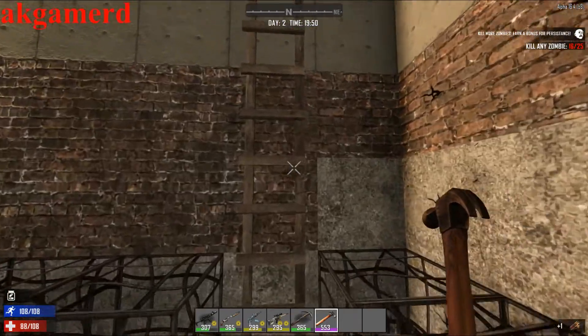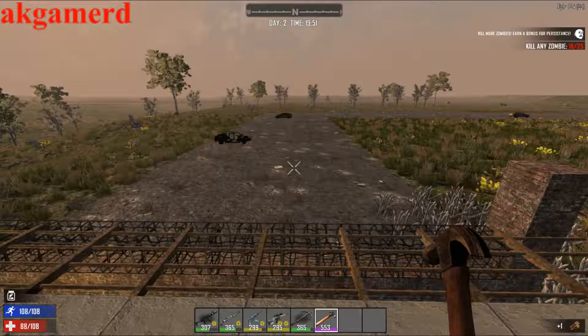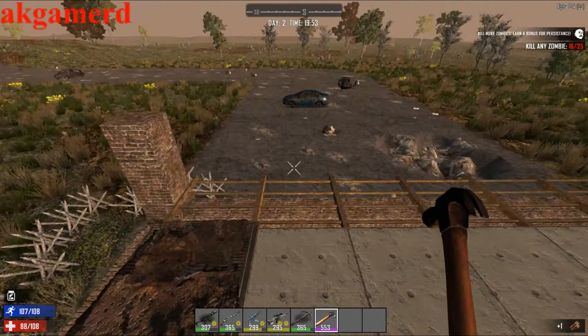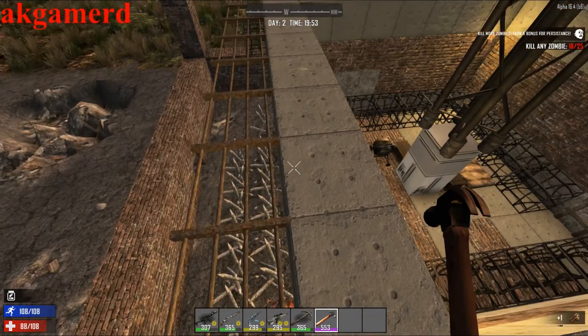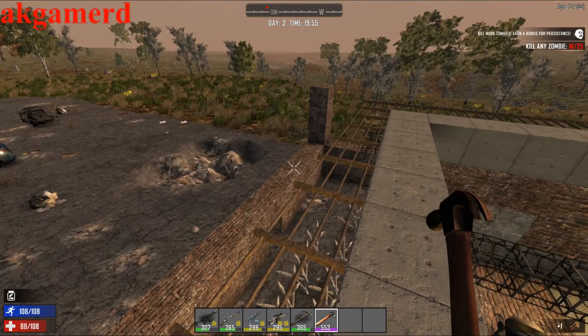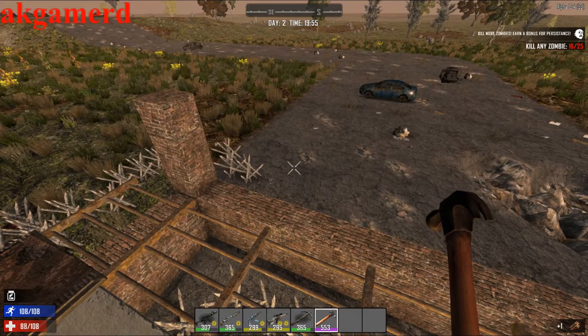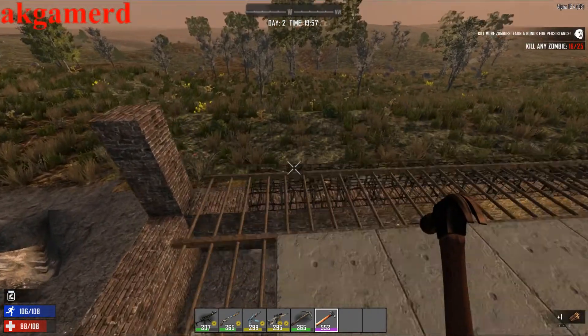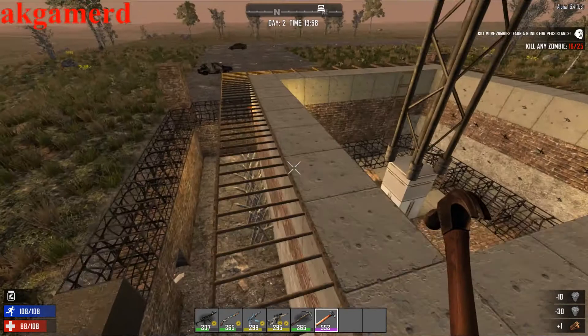I haven't gone through and repaired any of this — it's not actually that bad. I've got a wall up all the way around. You can see where I'm going to bring it to, and I'm probably going to double up this wall, leave spikes in the middle in case they get through, and then start building a floor out there as they destroy it. Right now I'm just upgrading these blocks and waiting for the horde to come.